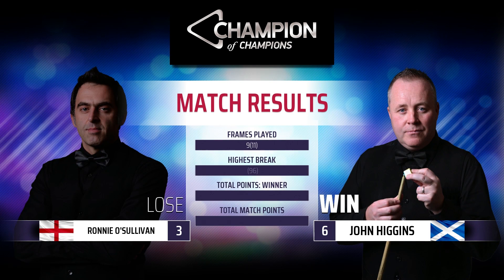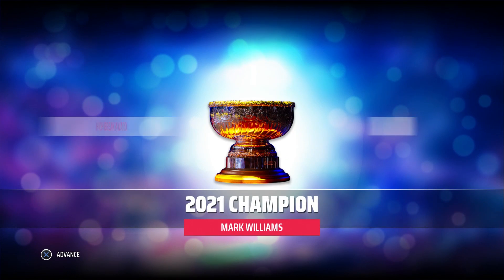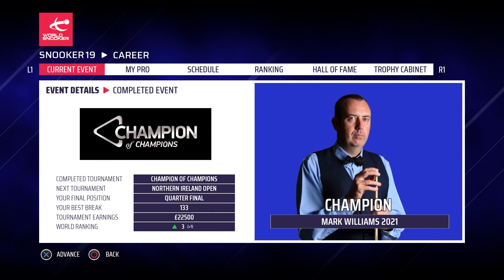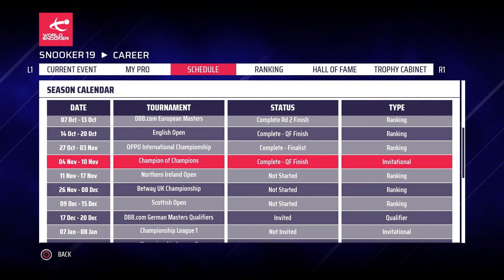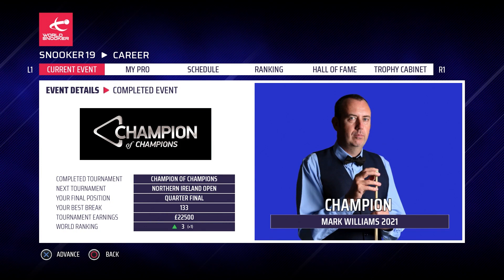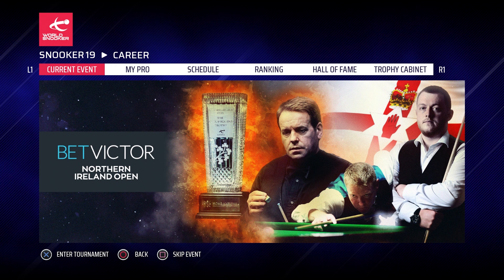We gave it a good go, but John Higgins was the better player in that match. He beats us six frames to three, avenging the international championship defeat from our last match. He didn't go on to win the tournament — Mark Williams was the eventual victor. We've got the Northern Ireland Open coming up next. That's the end of that tournament and the end of this episode. If you enjoyed that, make sure you leave a like down below — it really does help me out. Subscribe to the channel for regular Snooker 19 videos. Hope you guys are having a wonderful day — thanks for watching and goodbye.